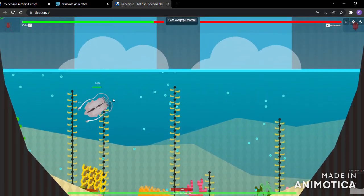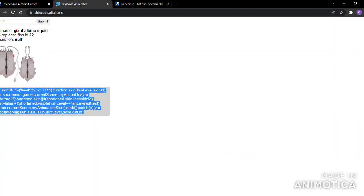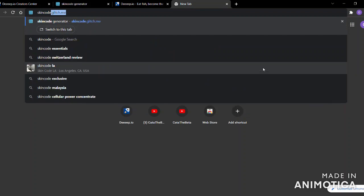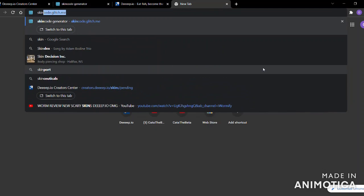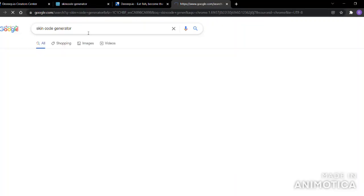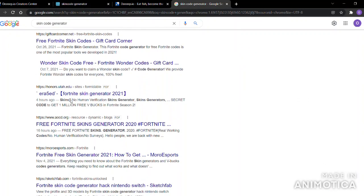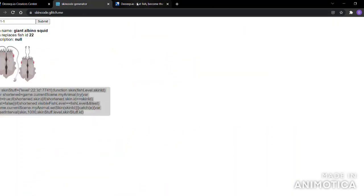You might be wondering where to find this website. You can't just search it up — if you search 'skin code generator' it just gives you Fortnite results. So I'm just gonna leave a link in the description to get this website.